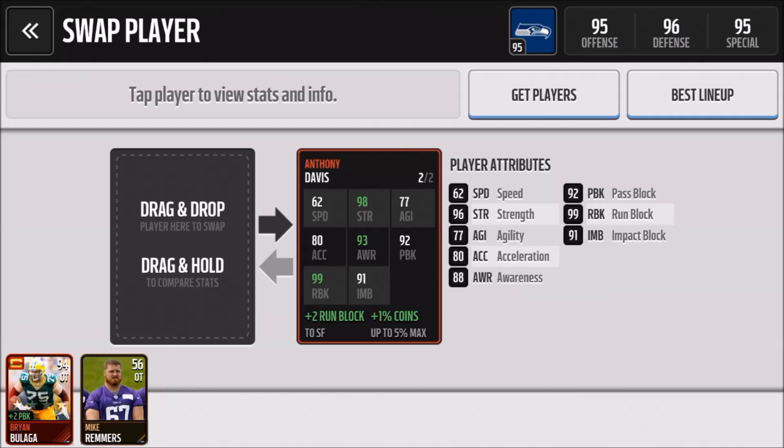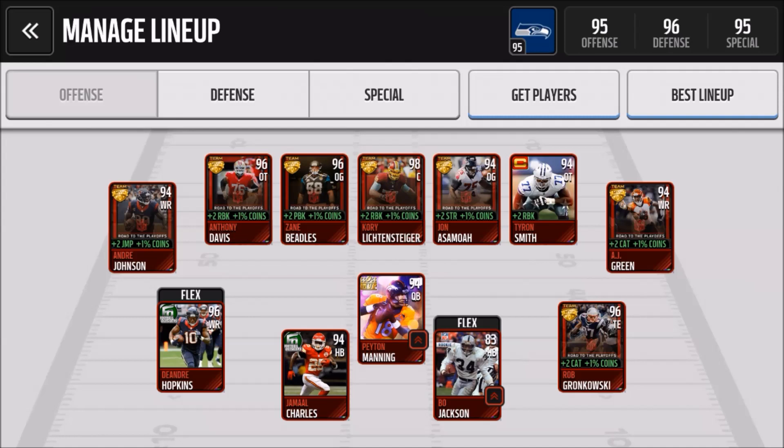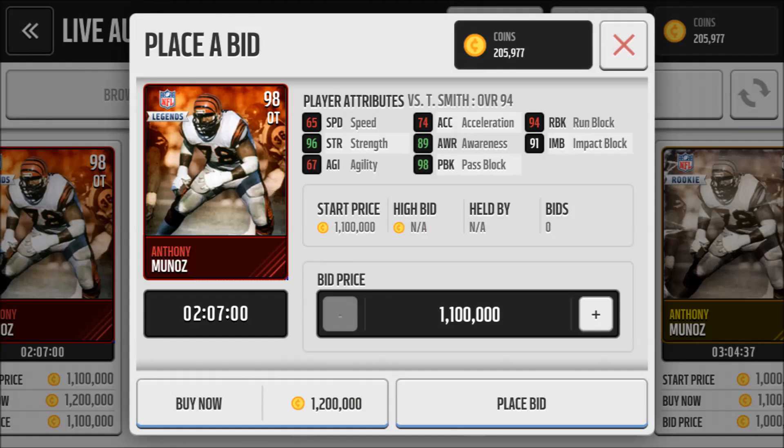Finally, the best offensive tackle is Anthony Munoz — outstanding 98-rated pass blocker, outstanding strength and awareness. But he's over a million coins.